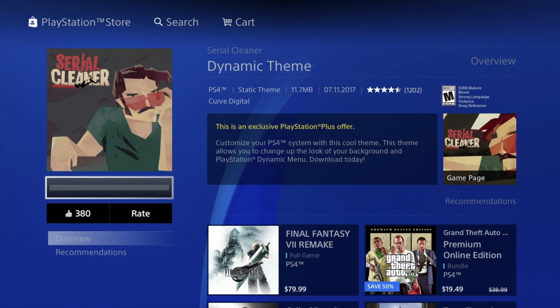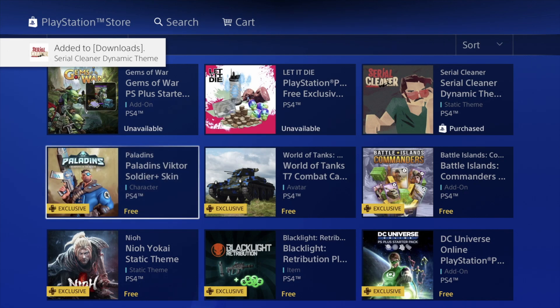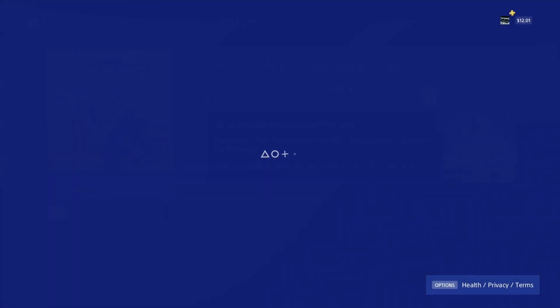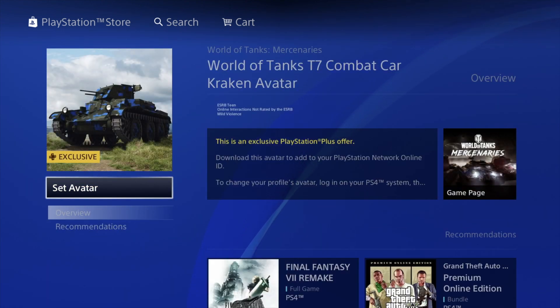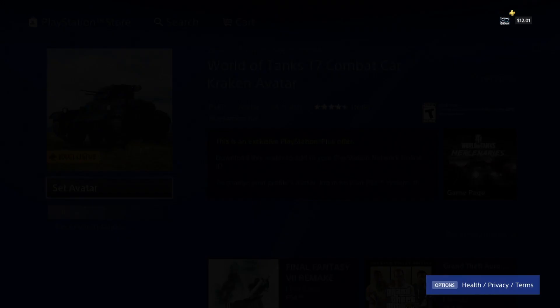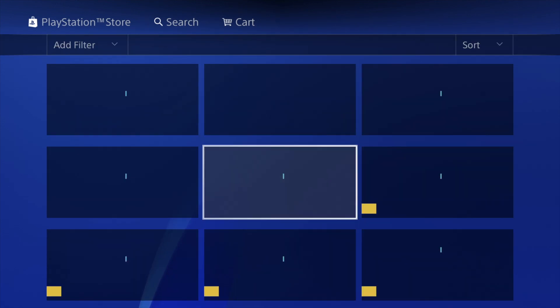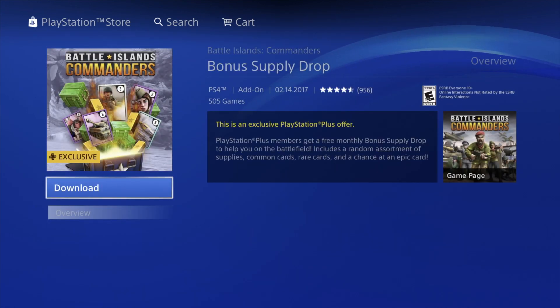Some of these packs they're giving us for free are really good. Also, every month they give us two free games to download, and I always have a video covering which games are available each month. Then we have Tanks — this one is an avatar, so I'll click 'Set Avatar' to apply it. There we go, the avatar is applied. We can change it later on. Then we have this next item — let's download it.